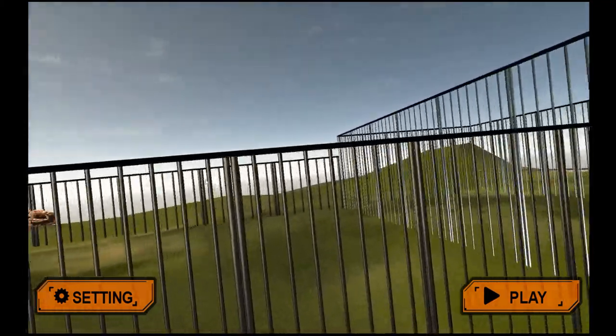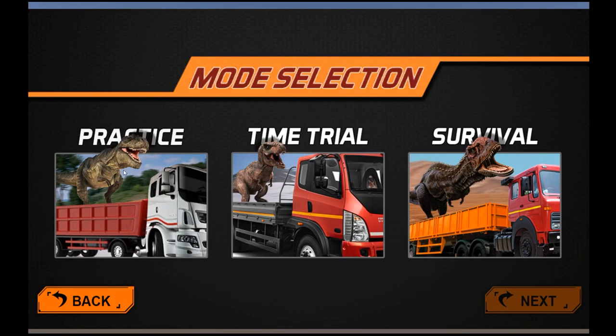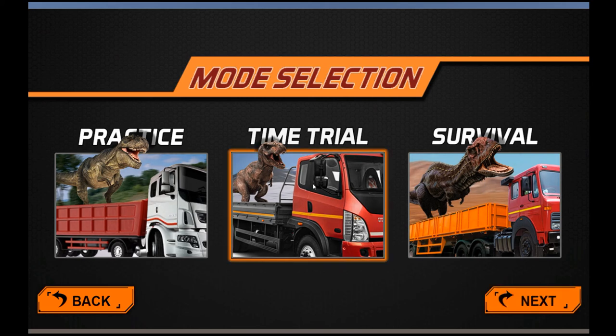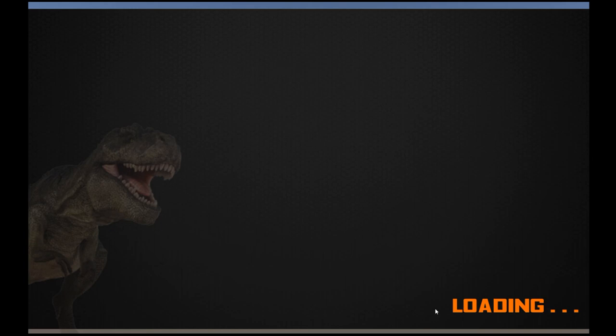It does a camera pan around the park. Here's the mode selection: Practice, Time Trial, and Survival. Practice is just driving around — we're not going to bother with that. We're going to the Time Trial, which I guess is the main part of the game. You have five levels, starting with level one.